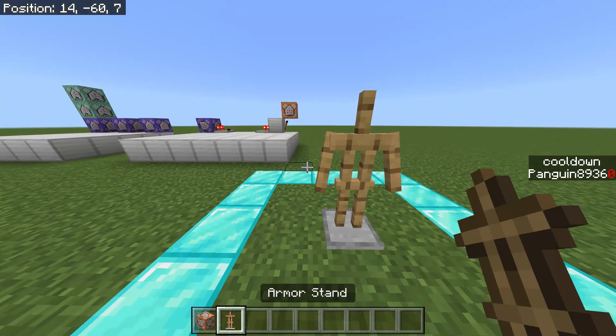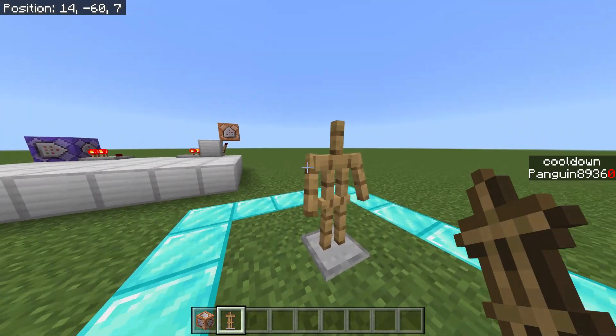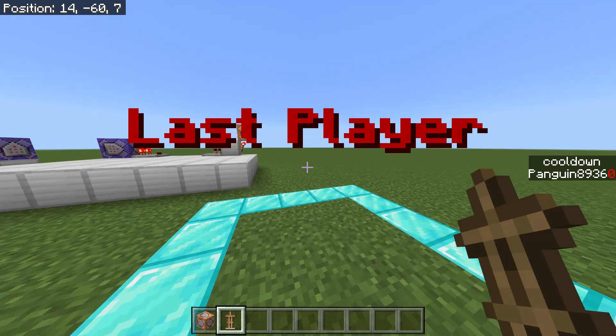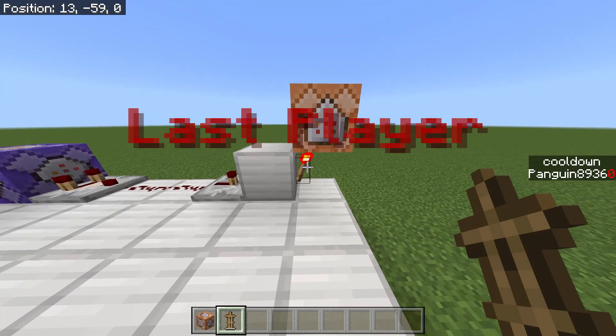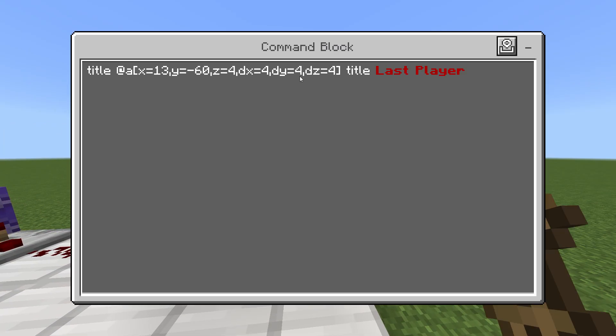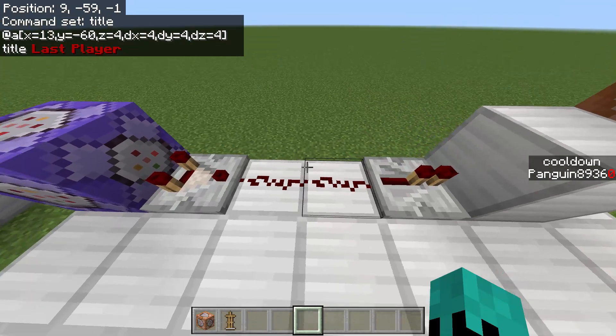This is one input, two inputs. Now see what happens when I break the armor stand — the two inputs go off, this turns back on, and this activates that. So this is the exact same thing, just a title thing.